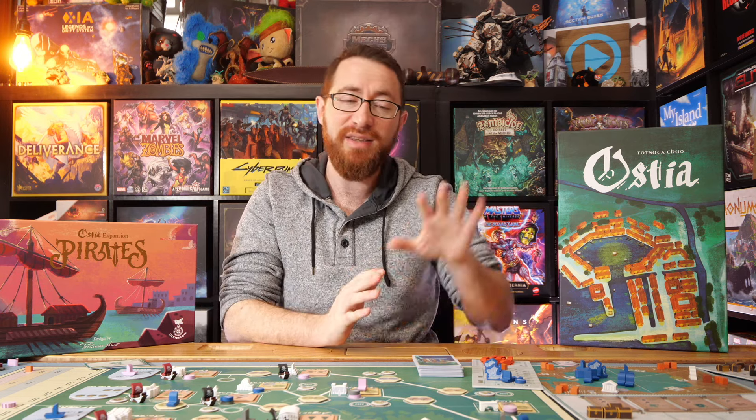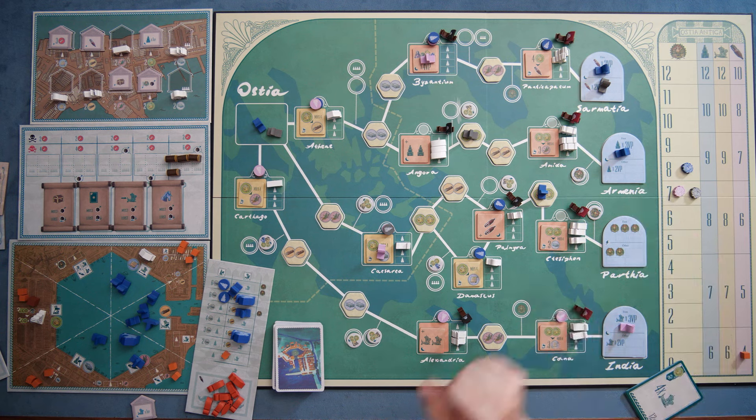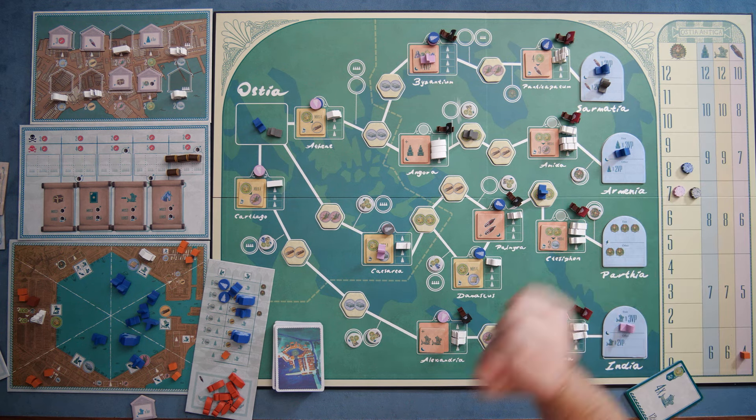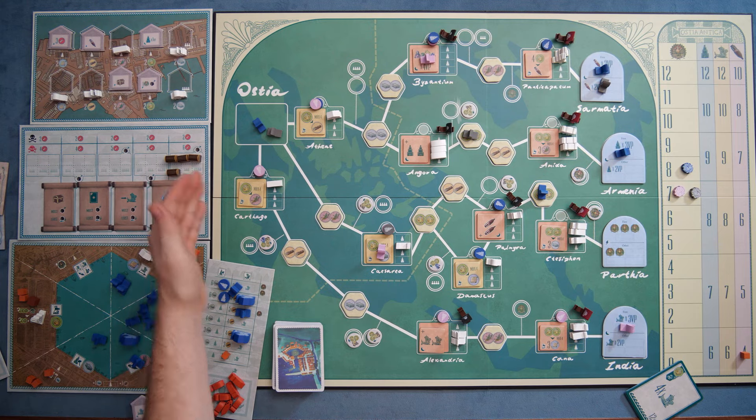That's basically how you play through Ostia. The game ends when a player has built all their ships, when a player has built all their cities, when players have completely gotten to the end of these four tracks, when a player has gotten to the top of the reward track, and then the Pirates expansion has a new way where when the treasure chests run out, that's going to be a new way the game ends.